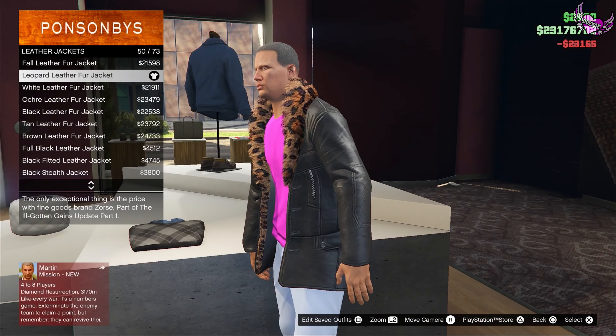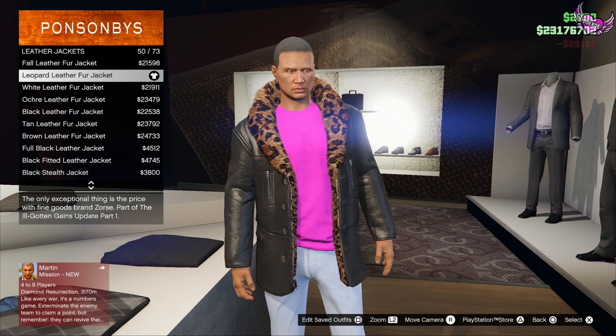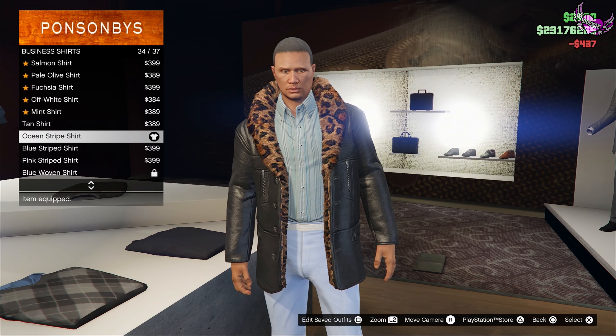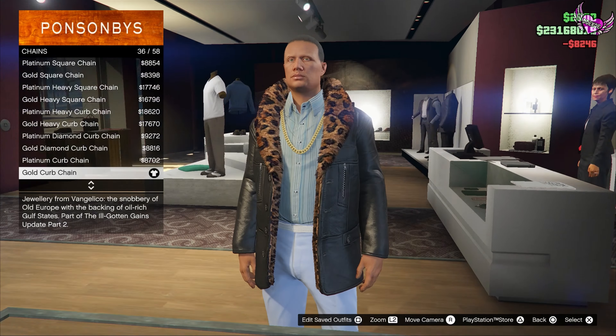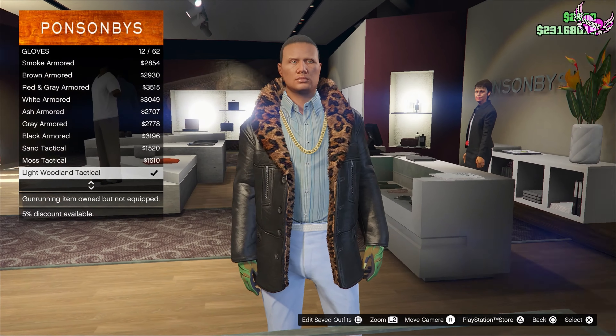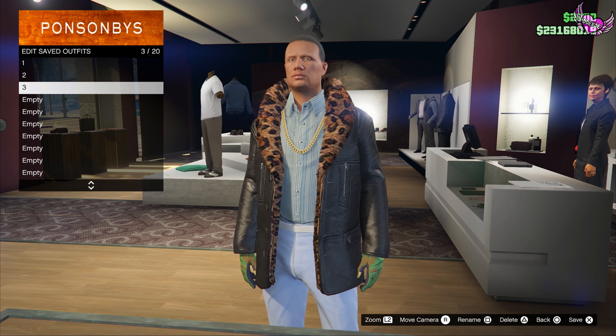Now go to the top section again and go to leather jackets and choose number 50, the leopard leader fur jacket. Then go to business shirts and choose number 34, the ocean striped shirt. Then go to the accessory section and go to number 36, the gold curb chain and wear this one. Then go to gloves again and wear the light woodland tactical gloves. Now save this outfit in slot number 3.